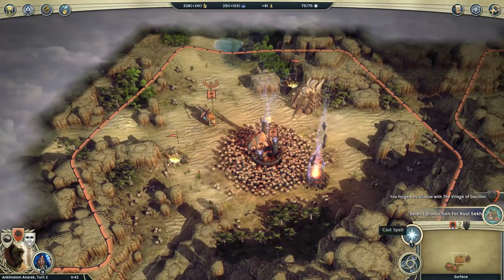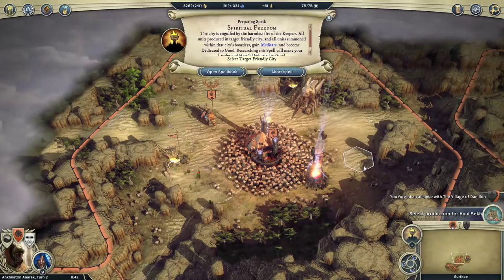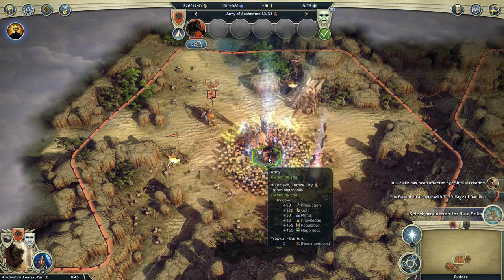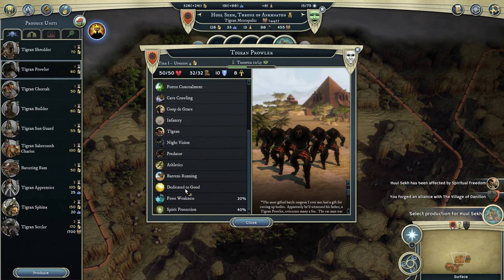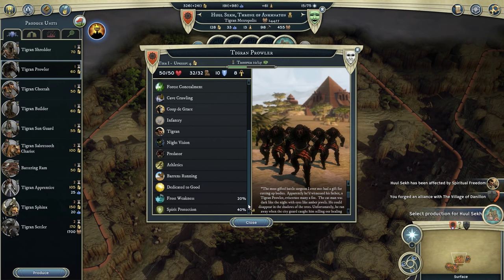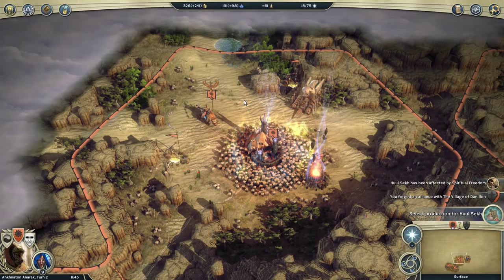Now we have this spell: Spiritual Freedom, part of the Keeper of the Peace specialisation. All the new specialisations have a spell equivalent to this. We cast it on the city, and every unit produced from it will have a buff and be dedicated to good. The Prowler now has the Meditate ability from that spell. Dedicated to good means if we don't have a good alignment, he will be upset — that's minus 200 morale. If we were evil, we really couldn't use the unit at all. The spell essentially forces us to stay good, but in return gives us more powerful units.